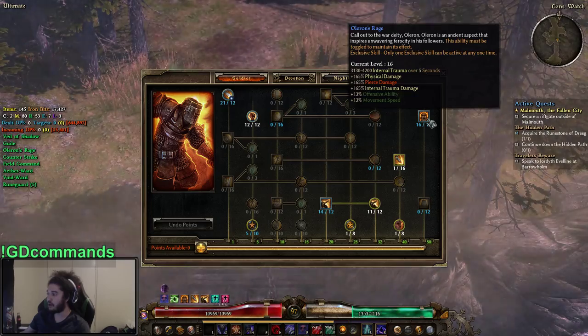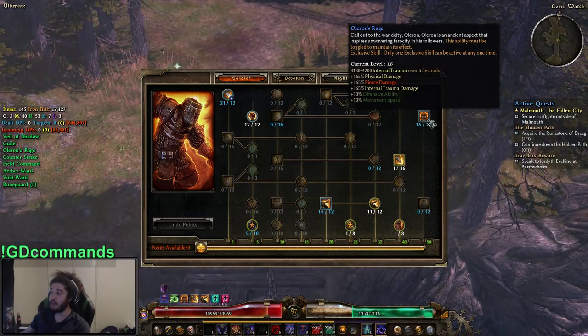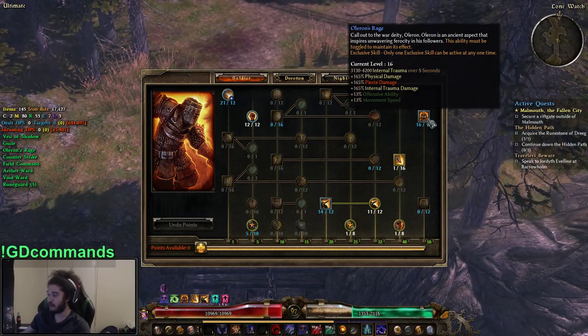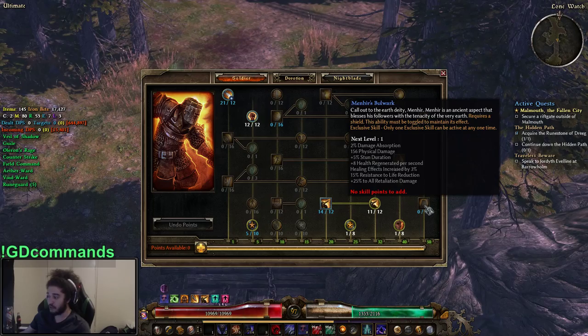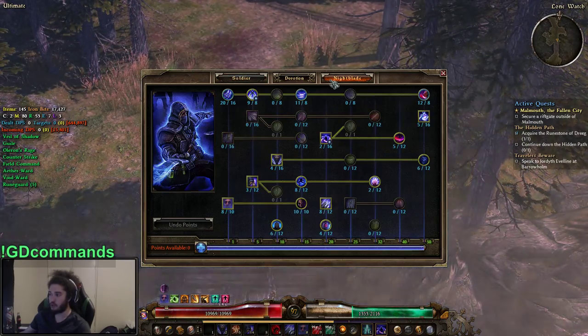I definitely want to put more points in Scars of Battle because it gives reduced stun and freeze duration, which we really need, and the armor absorption is really good. One point in Counter-Strike, just because I like having buffs. Then basically max Ulrian's Rage — it gives 13% OA, movement speed, and 165% pierce. I wanted to use Bulwark for damage absorption, flat physical resistance, and increased healing, but it requires a shield, which would ruin the build.